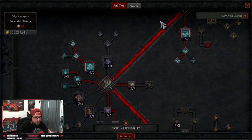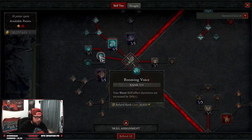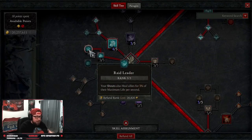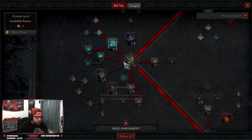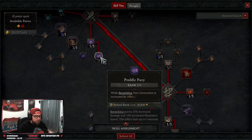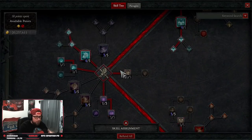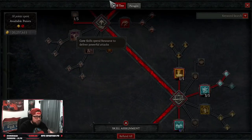Rallying Cry is also our only form of Unstoppable, so make sure you have that. In our brawling passives, we're taking three points into Booming Voice so all our shout skills last longer, and three points into Raid Leader for healing. We take a little bit more damage reduction while Berserking, which is going to happen pretty much all the time. Then Prolific Fury — while Berserking, our fury generation is increased — so we're going to be Berserking all the time.